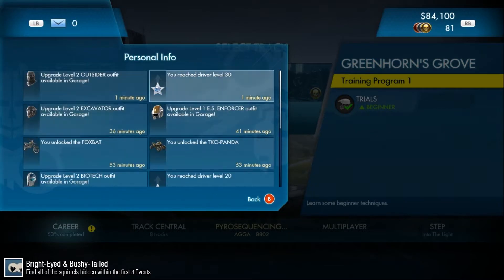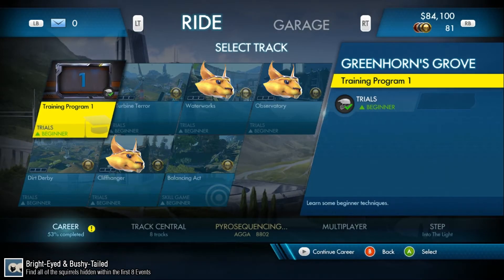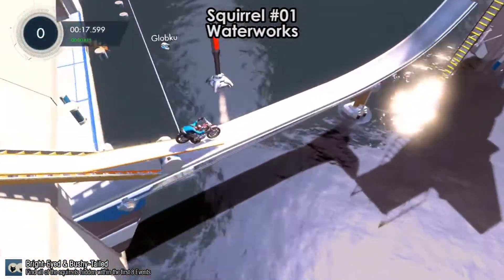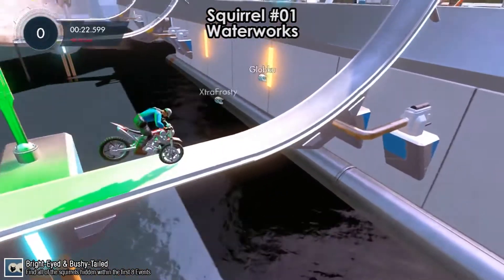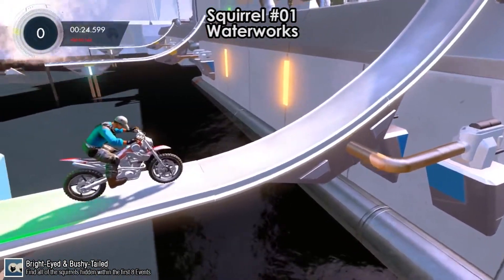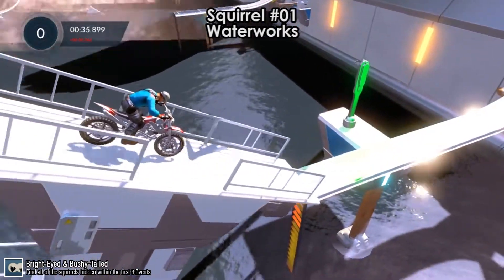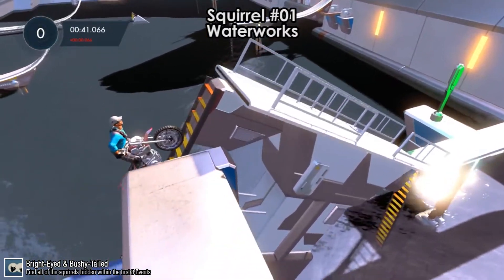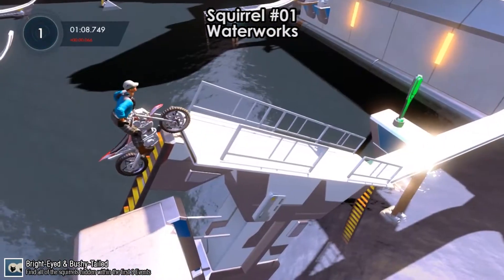Bright Eyed and Bushy Tailed requires you to find all 20 squirrels in Trials. We'll start with Greenhorn's Grove, which has 3 of them. The first squirrel is in Waterworks. After you get to this ramp that falls down, get that checkpoint, then reverse. You will notice a sign as you're falling off that says no bikes allowed — just a symbol. If you back down again, you'll see the sign has changed to a squirrel.